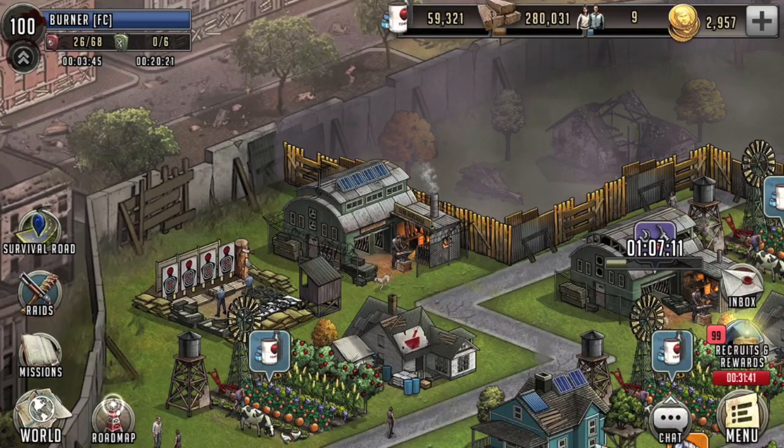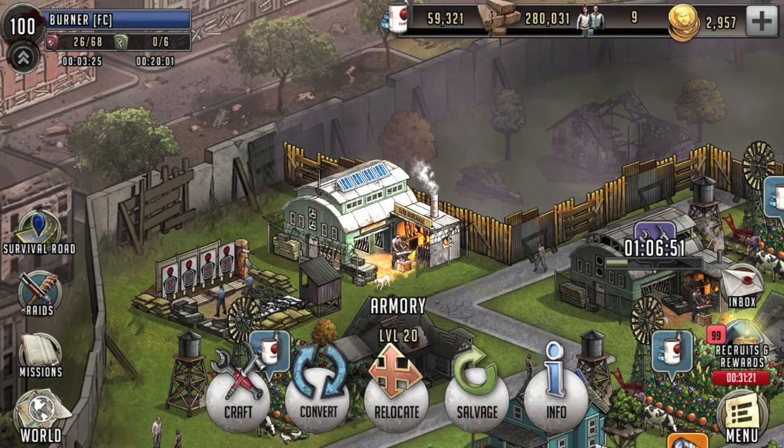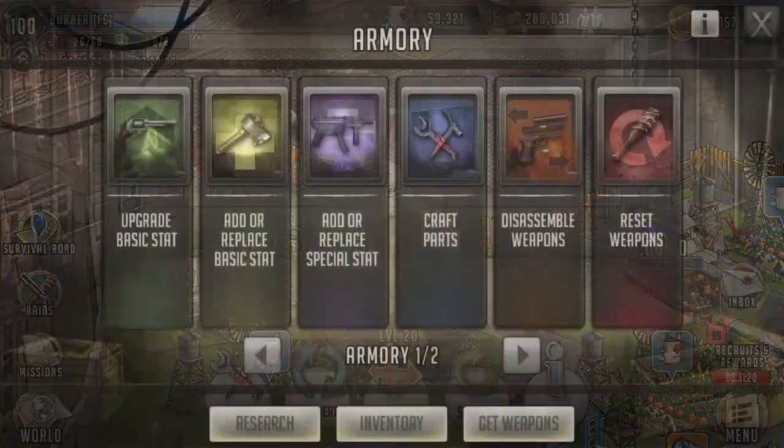Welcome everybody, I'm Burner. This is The Walking Dead Road to Survival and we are going to do some more armory action. Today we're going to break down some more weapons with the new introduction of our armory series, sort of explaining what goes on inside and some tips on how to use it to the best of your ability. I thought we probably need some parts to play with in the near future. Let's jump inside.